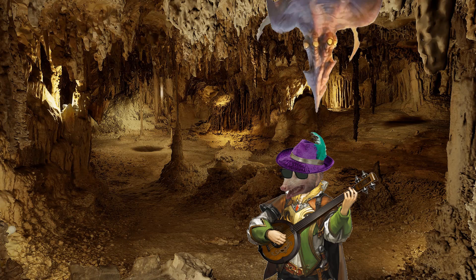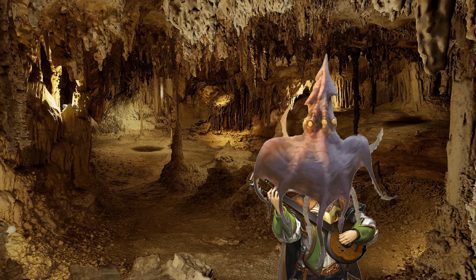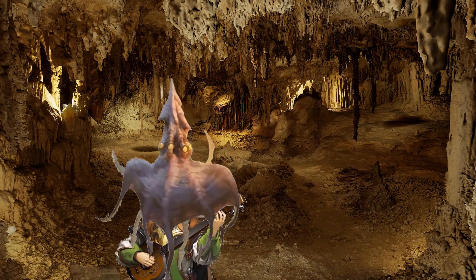Even though the Darkmantle has eyes, it doesn't use them to see, relying instead on echolocation. Once the Darkmantle has located its prey, like a plastic bag to a toddler, it strikes, wrapping itself around its prey's head.